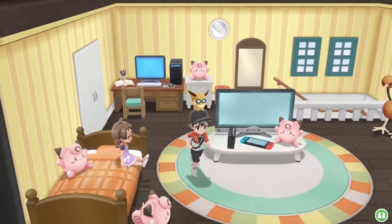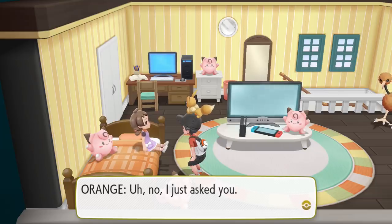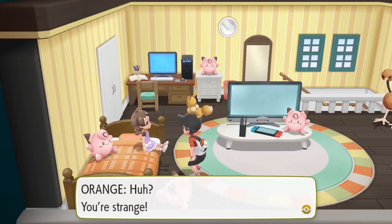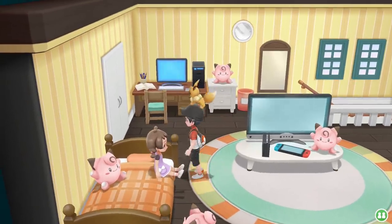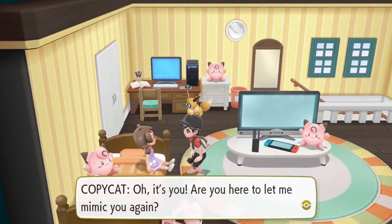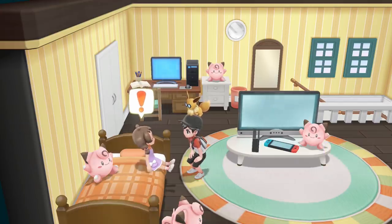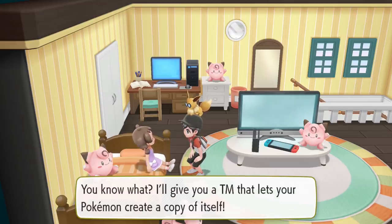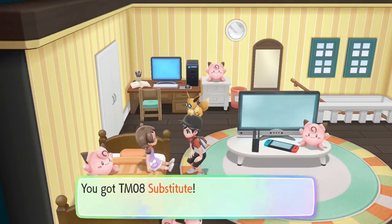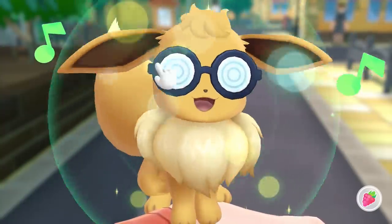There's one more thing here in Saffron. I remember talking to this girl on the second floor — she's actually known as the Copycat, and you can notice a whole bunch of Clefairy dolls in her room. If we actually have one in our party, you can get yourself a nice TM for Substitute. And that is actually the final TM I think we have, aside from the ones in the Celadon Department Store in the entire Overworld.